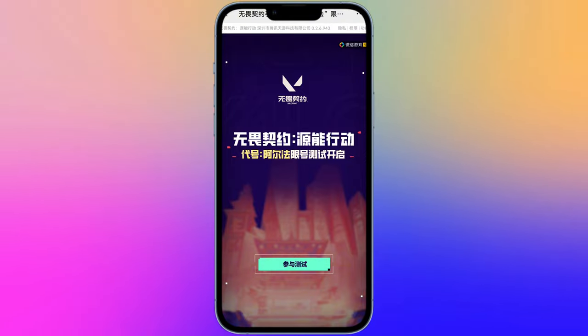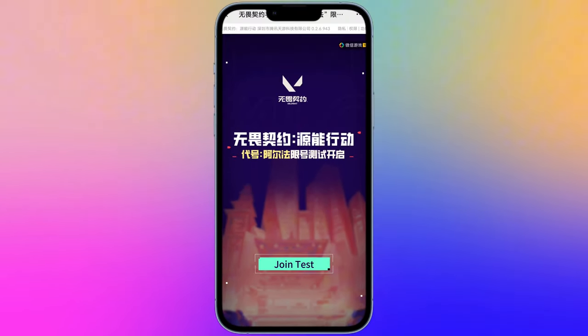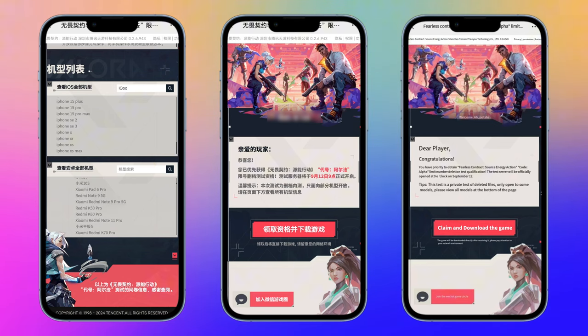Open the link in WeChat, and you'll see the official Valorant Beta testing page. Keep in mind the page is not in English, but you can use a translation tool to help you out. Click the Join Test button in the middle of the screen. If your phone model is compatible with the test, you can check by searching for your device in the list. You'll immediately receive a test qualification and a download link.